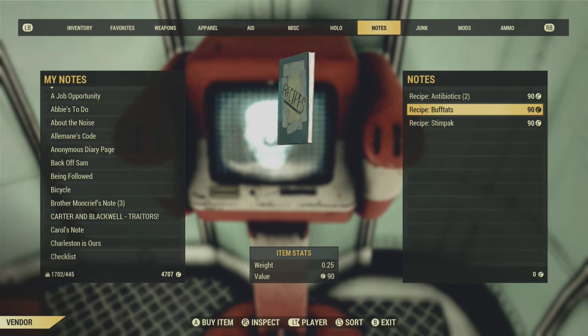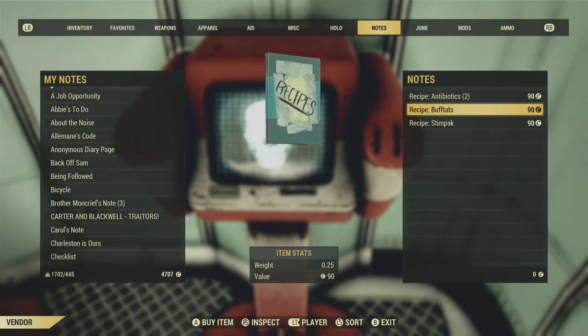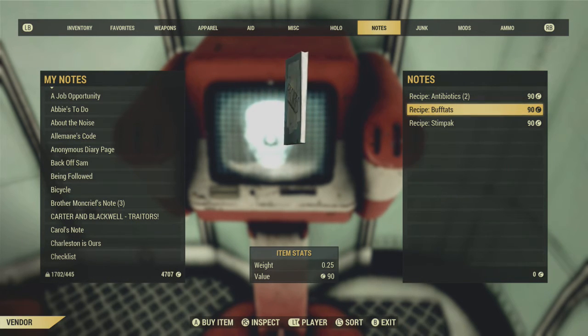Anyway, that's where you find the Antibiotics, the Stumpax, the Red Away recipes, plus the Psycho recipe, Fury, and probably a bunch of other ones - all can be purchased. It's fairly easy to server hop and find them.